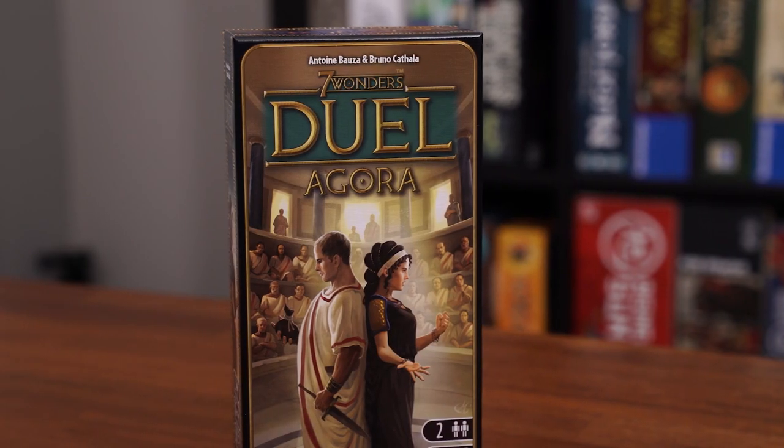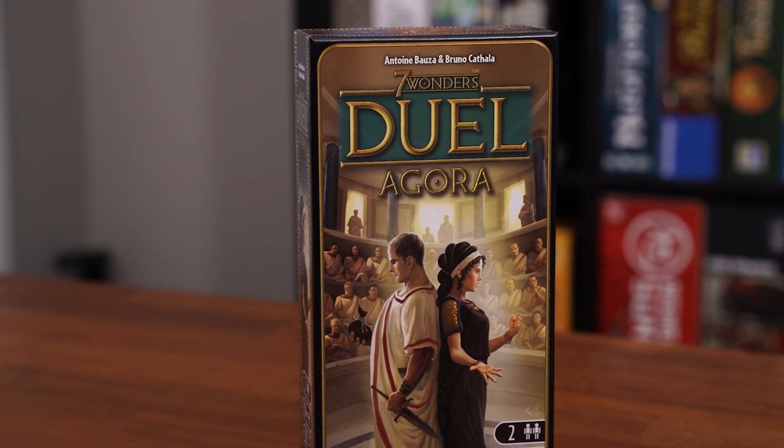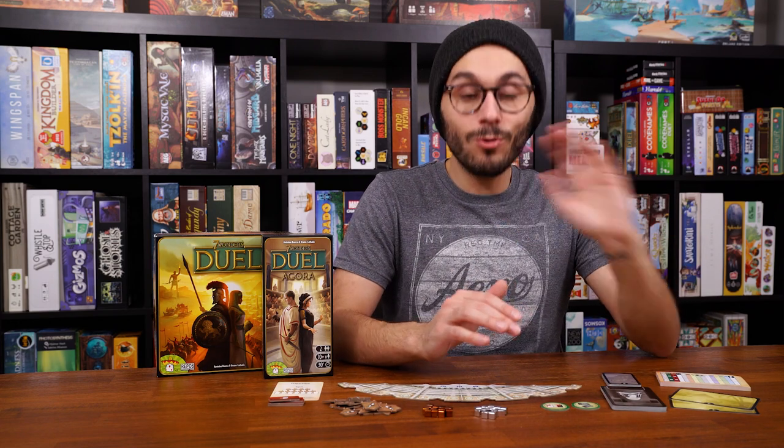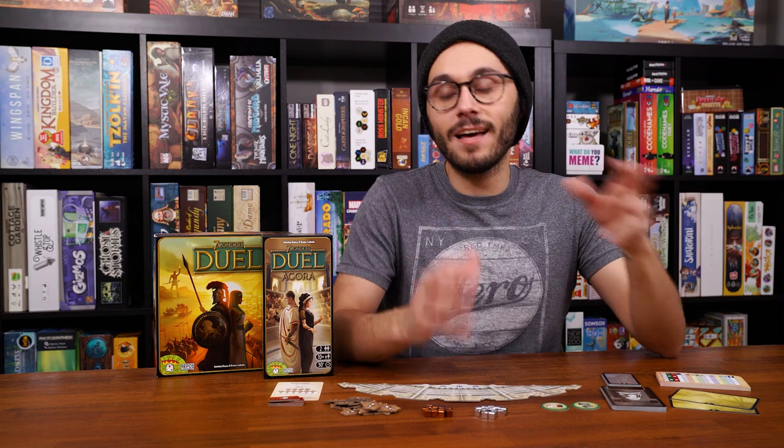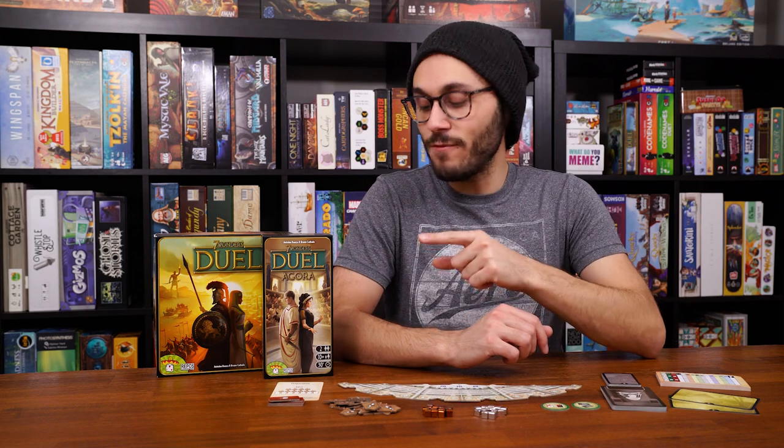This is the newest expansion — the previous one was Pantheon. I'm going to give you a full overview of everything this one brings to the table, then go over a full tutorial of all the rules. I will not be going over the rules for the original Seven Wonders Duel, so keep in mind that you already know those. If you don't, go look up a video or read a PDF online. I'll just be focusing on the rules for Agora.